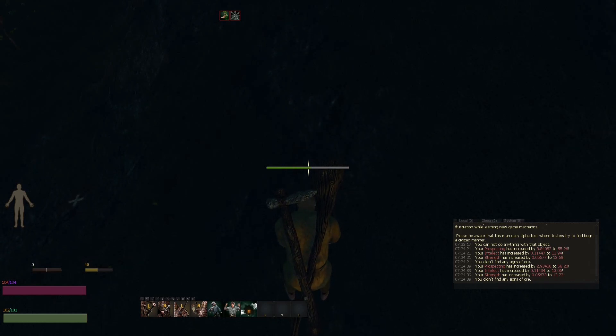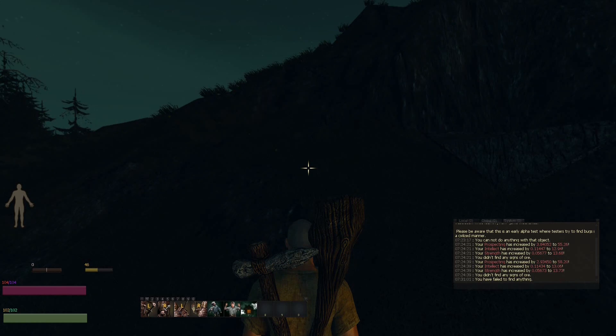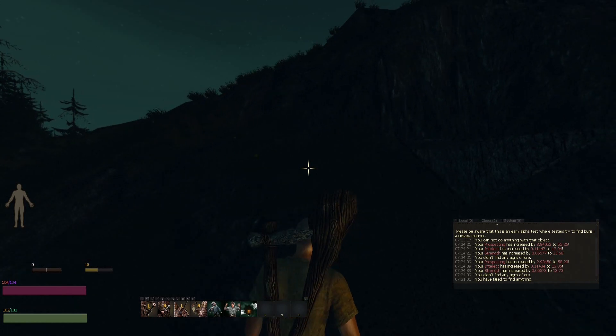For bark, just right-click the tree and hit Forestry — or maybe it's Logging, it's either logging or forestry. Sometimes you fail to find anything. Just break off a branch and then you're on your way to making stuff.